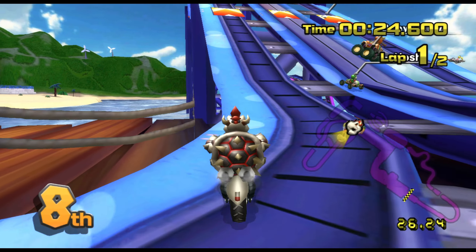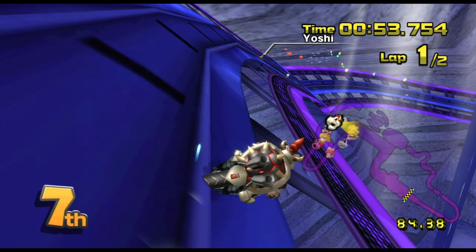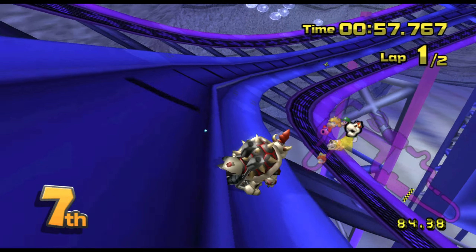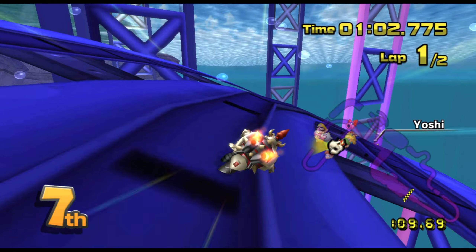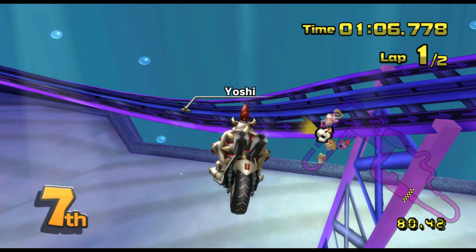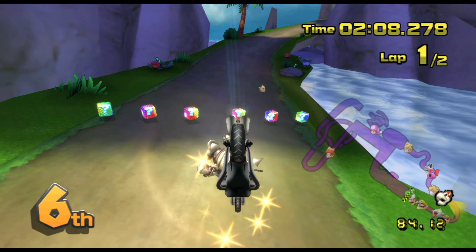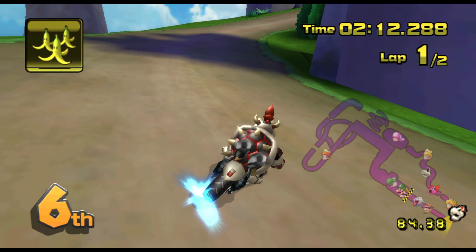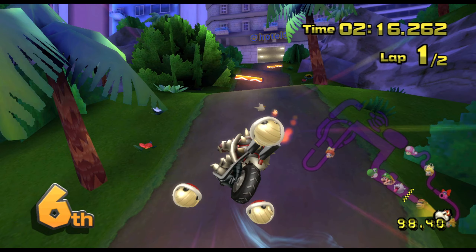Ah come on Dry Bowser — seventh place is not where you deserve to be buddy, we can move up here. Lovely underwater piece here, looks like some sort of roller coaster — it's all framework, I'm not actually sure how we're managing to drive on this. Oh, as I plummet to my death. As you can see there's only two laps in this race because the track is quite long, so we're just trying to get closer to that pack now which has pulled away significantly.